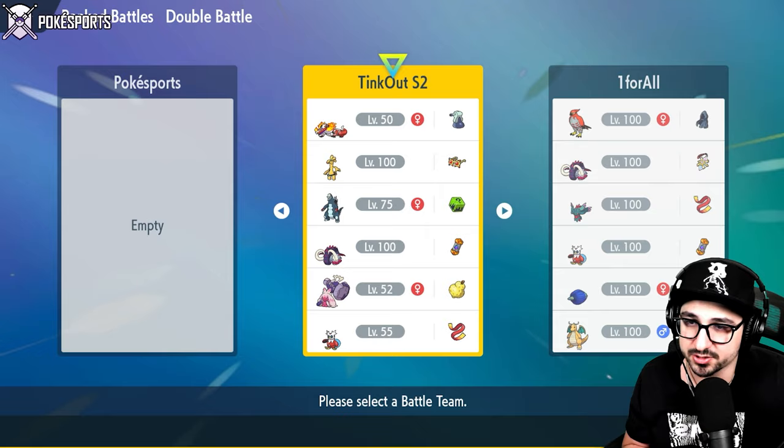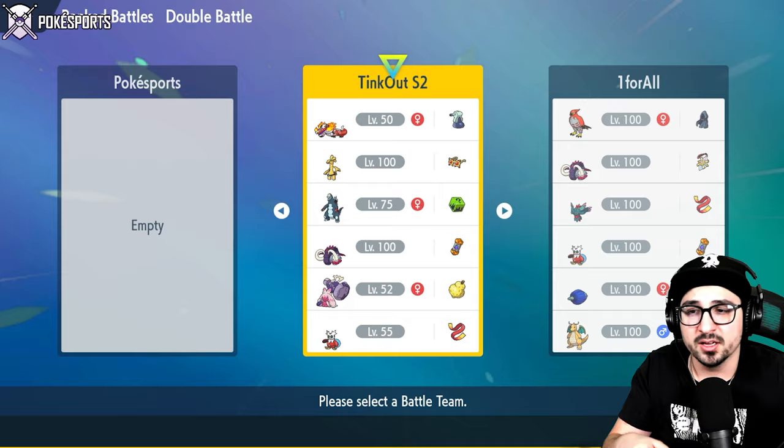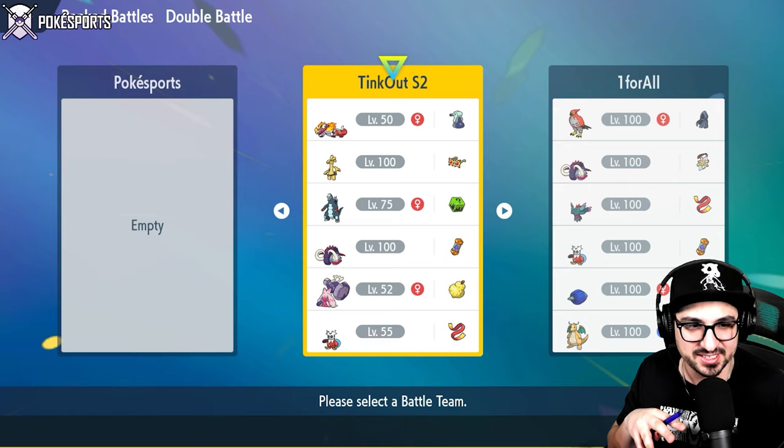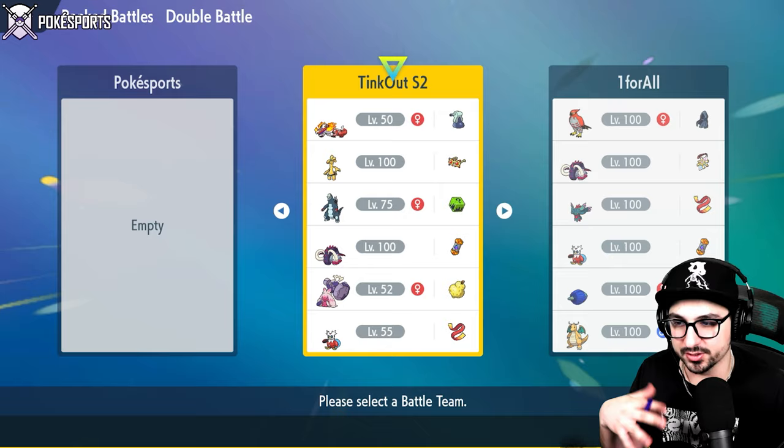Last but not least, another Pokémon I'm a big fan of - Great Tusk. But this one's a Booster Energy speed-boosting Great Tusk. It's only 12 attack IVs, because that's the lowest amount of attack you could have to where you underspeed your speed stat by one. I haven't tried this one out yet, so I'm super curious to see how it goes.